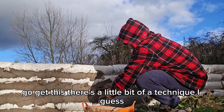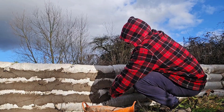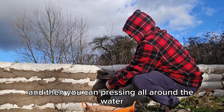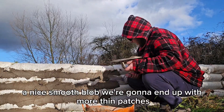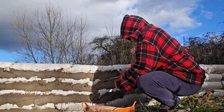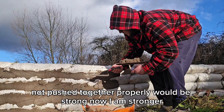There is a little bit of technique to this — I'm forcing it into the gap and then smoothing it off at the same time. That extra bit of pressure, it's the same sort of vibe as vibrating concrete — you're pushing all the air out of that gap and compressing it into a nice smooth blob. You don't end up with thin patches. Smoothing all this together makes it technically like one piece rather than if it was all separate and not pushed together properly — it wouldn't be as strong.